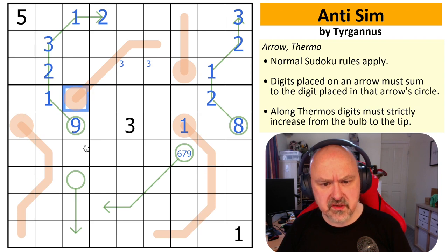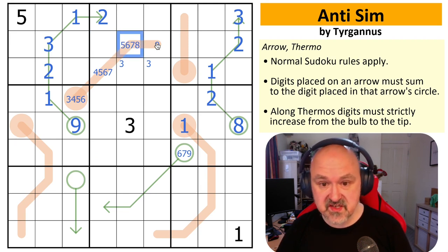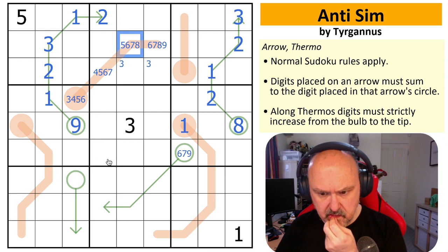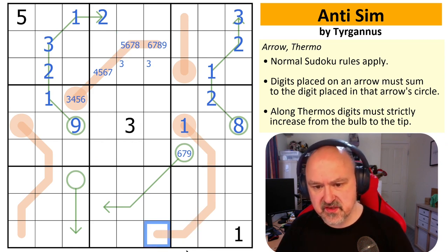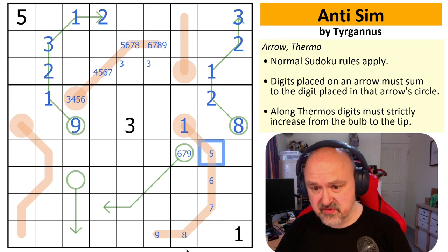This thermo is more restricted. Nine, eight, seven, and six are fine but it has a minimum of three. So: four, five, six — five, six, seven — six, seven, eight — seven, eight, nine. I have no problem putting pencil marks on thermos. For the longer thermo: this is three, four, five — four, five, six — five, six, seven — six, seven, eight — seven, eight, nine. Not a lot of restriction on this one.